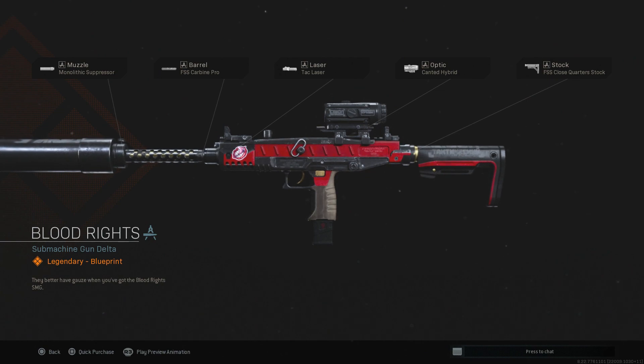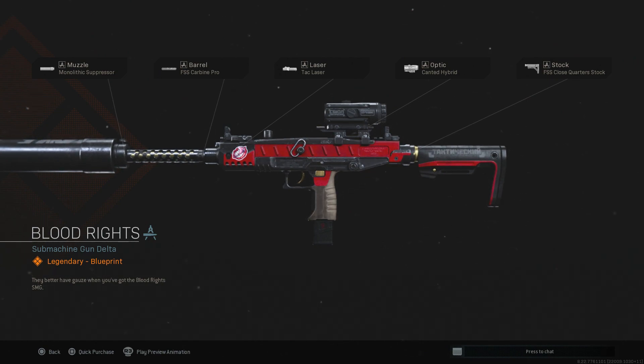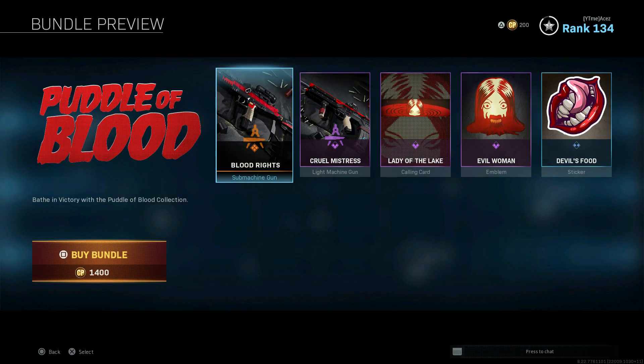We have Blood Rights — it's got the Uzi with the close quarter stock, Canted Hybrid sight, TAC laser, FSS Carbine Pro barrel, and the Monolithic Suppressor. A couple things about this class: I actually used an Uzi with the Canted Hybrid going for long shots when getting Damascus and I just couldn't do it — too much recoil. I'd take that sight off and put in the .41 AE rounds. If you don't have them, unlock them — it is worth the grind. With the .41 AE rounds and no sight, this would be a phenomenal class.